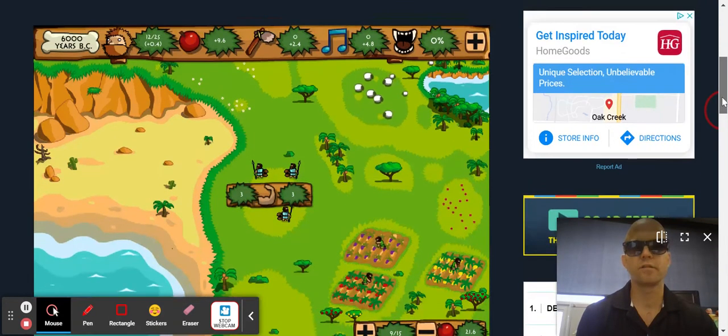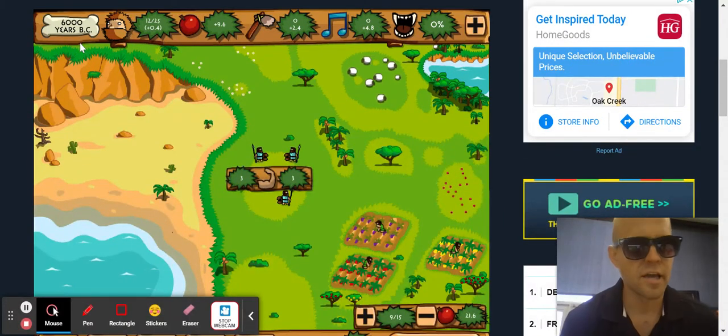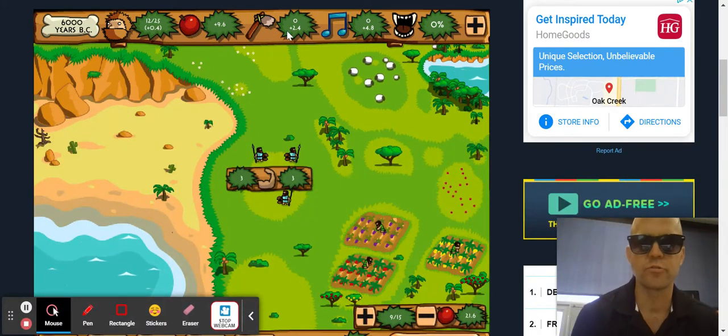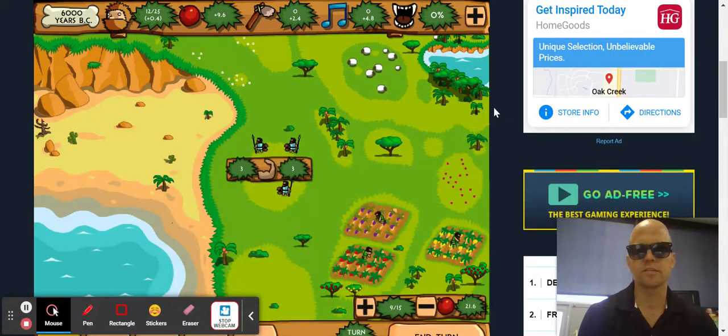You have to get strong within — I forget exactly — around 120 turns. Essentially I have 12 of 20 population. My settlement can hold 25 people, but I have 12 right now. It will go up. I have a surplus of food, surplus of tools, surplus of culture, and no attacks yet.